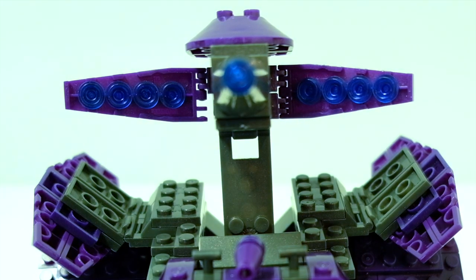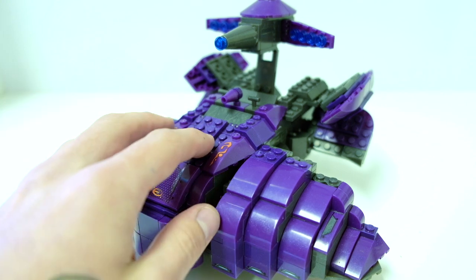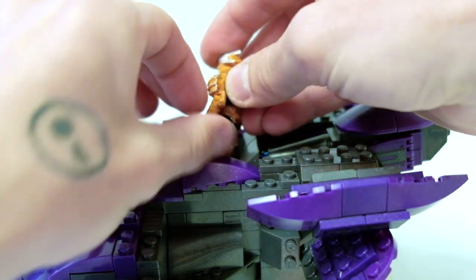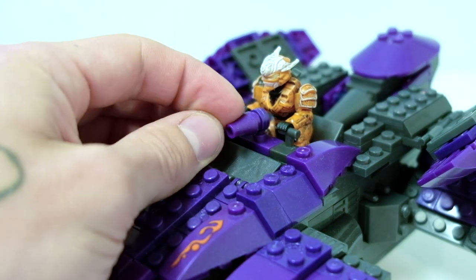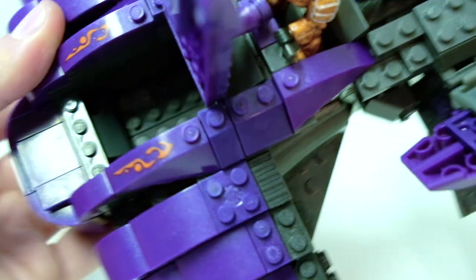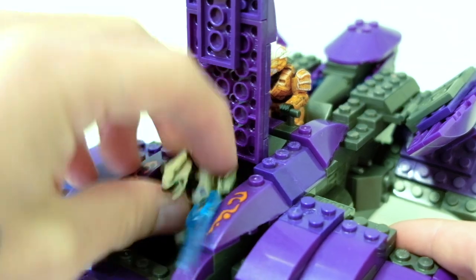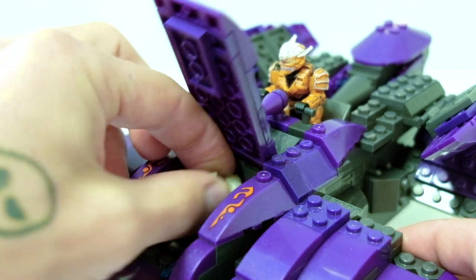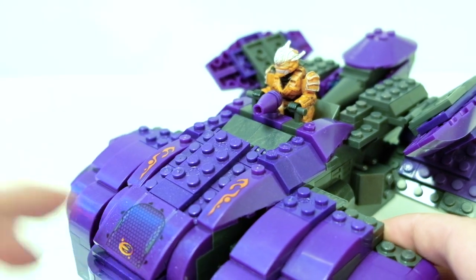Then we've got two places figures can be positioned. There's a turret section — it's super basic, literally just a place for the character to sit, with a cute little stud. At least it can move back and forth, which is quite nice, though it falls apart very easily. Opening the hatch, the inside is quite barren, but still does the job — it's just a big empty void space for the elite to sit inside. He kind of fits, though it leaves a little bit to be desired.